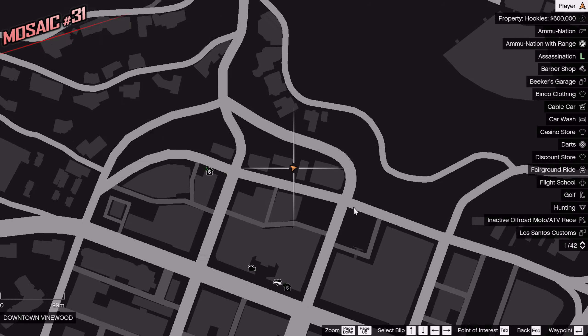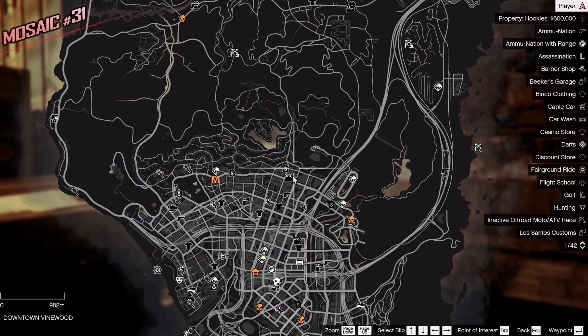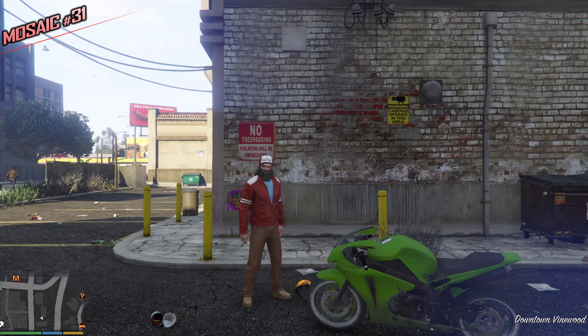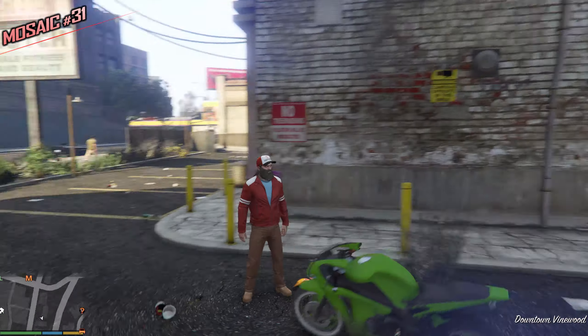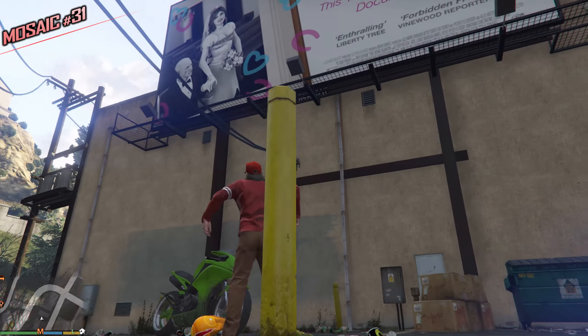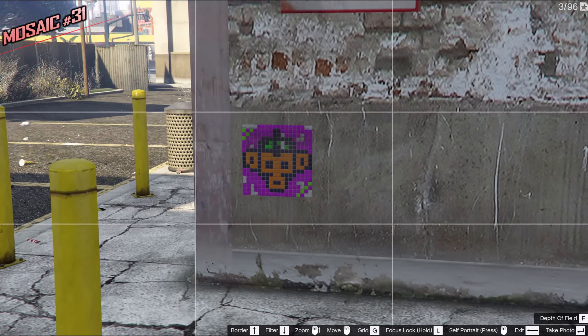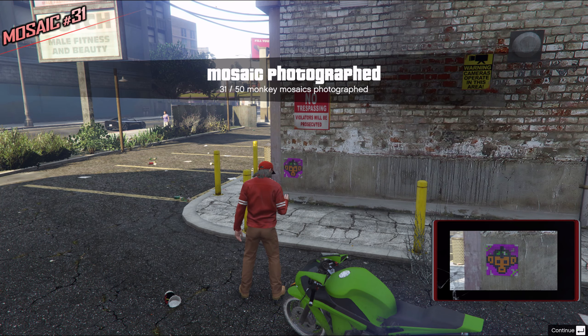This one, in comparison, is very easy to spot. Just go to this alleyway right next to the pictures store. We have a no trespassing sign, a warning sign, a bunch of other signs, and a bland-looking wall. Take a picture — easy to spot. 31.